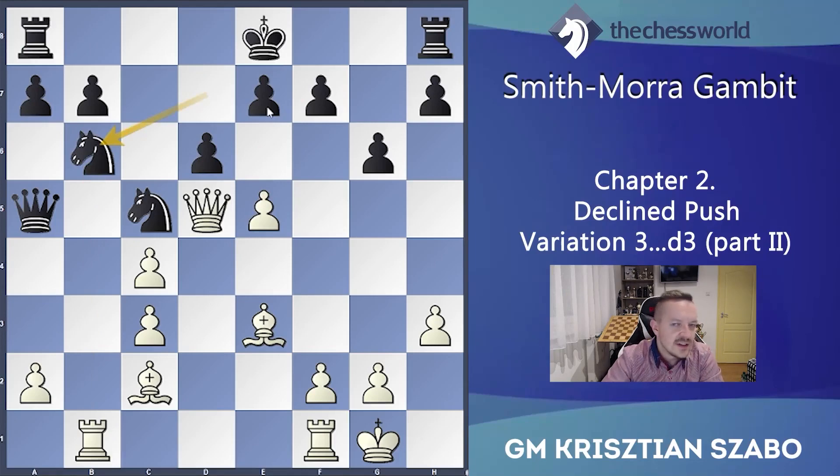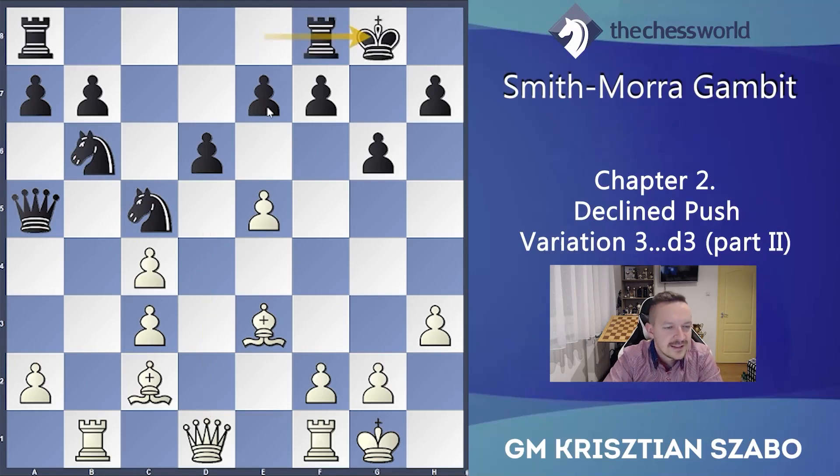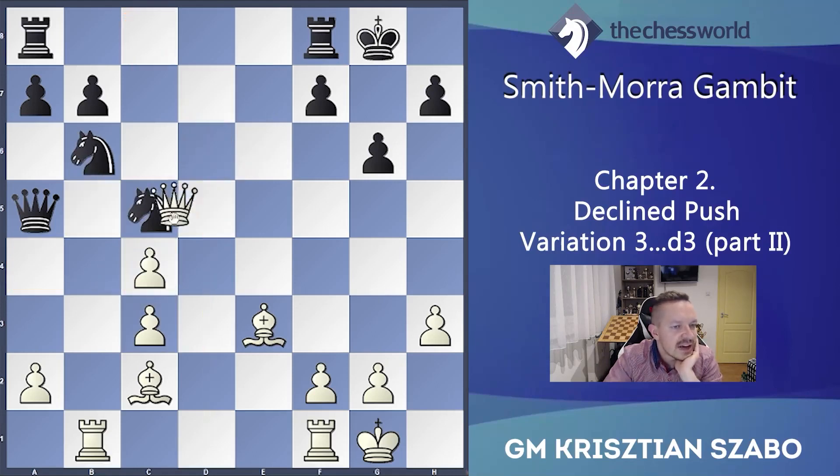So Qd1, going back — and Nxc4, taking the pawn. How about castling instead? Castling is always an important developing move. It's a hard decision whether to just take material like Nxc4 or castle instead, since both are important. He takes d6, he takes d6, Qxd6 — white grabs the material. Ne6 because this knight was hanging, so there's no Nxc4 stuff because Qxc5 and he is good. So Ne6.